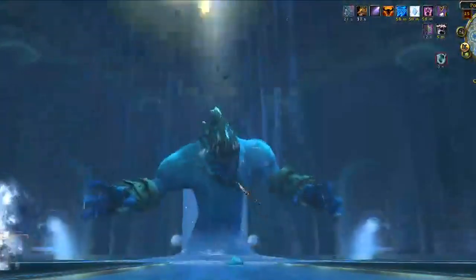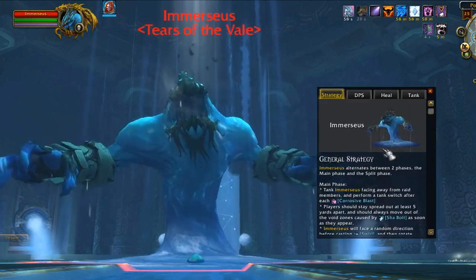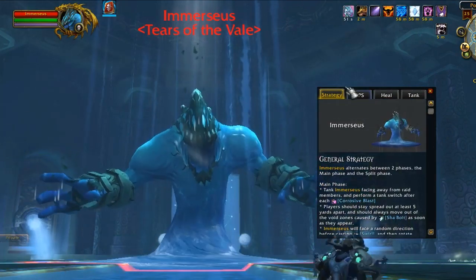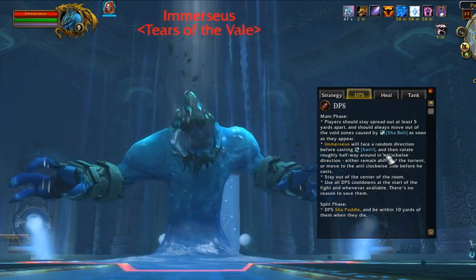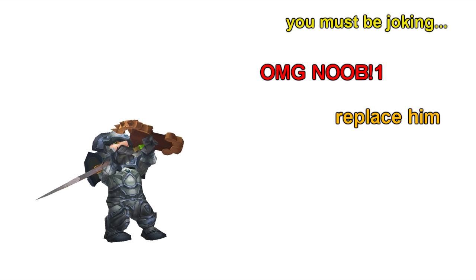Finally, the boss guides provide four different types of information. The first is a general strategy, which is good if you want to know everything involved about the entire fight — I would recommend reading the general strategy guide first. However, if you don't have time to read, you can just read the role-specific guide. This guide is going to be extremely useful whenever you set foot in a dungeon or raid situation, helping you avoid the embarrassment of asking what others might think is a stupid question, or making fatal mistakes that will wipe your entire party or raid.